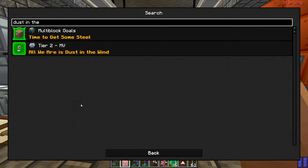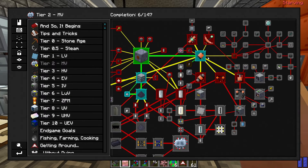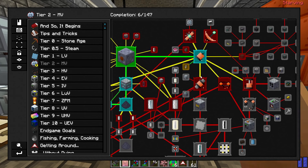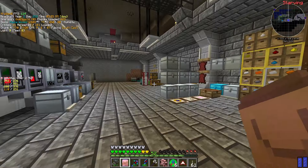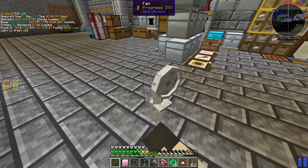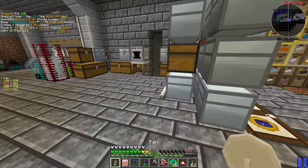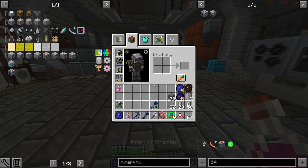That quest was 'Dust in the Wind' in the MV age. So I actually got coins and a fortune 3 MV loot bag. What do you need to make a fan? I've seen cheaper recipes, but we saved ourselves some resources. Now we'll try our MV loot bag — a free digger's backpack. That's not nothing.